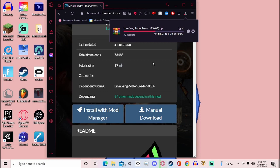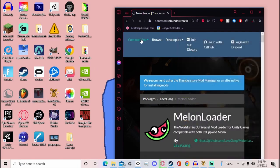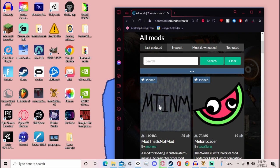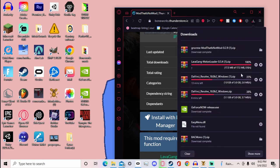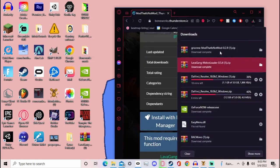Once the download is done, drag it to your desktop. While waiting, I'll show you the other mod you need: Mod That Is Not Mod — it's also mandatory, they both are. Go ahead and manually download that one too. Once it's done, drag this one to your desktop as well.